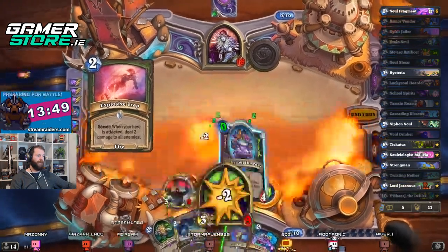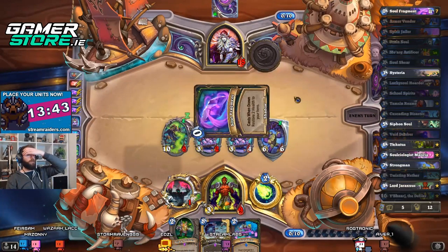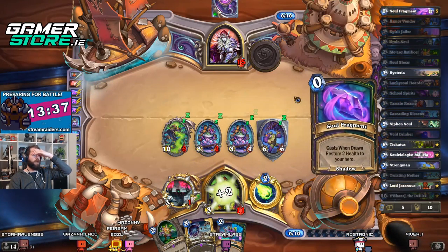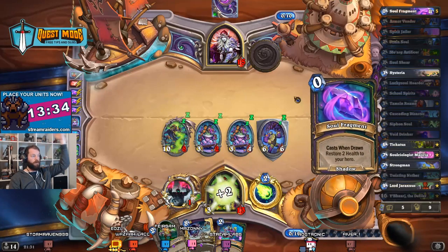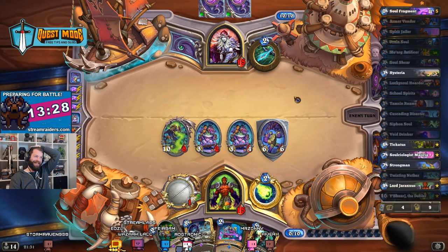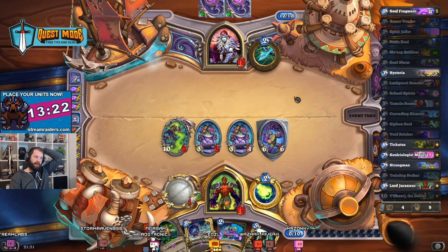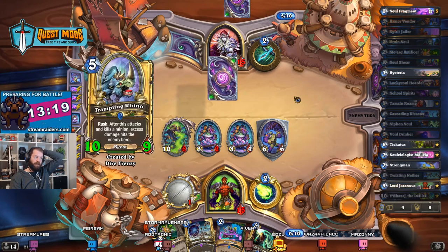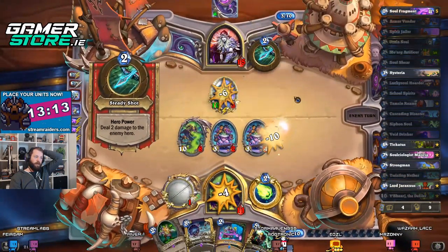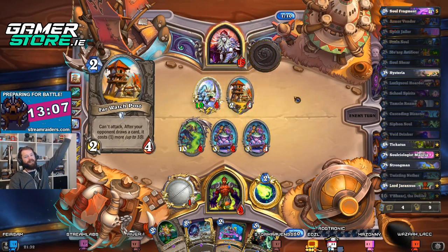The benefit is that I can actually heal back up again. We're actually doing okay here — maybe should have healed a while ago. It could be all over folks, but we do have a lot of soul fragments so we could heal out of range here. He is only — oh my god, we're drawing all of our stuff! Oh my god, if we manage to survive this — even if he has two of those big Trampling Rhinos, they're 10/10s so he's going to do four damage over the top.